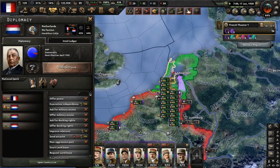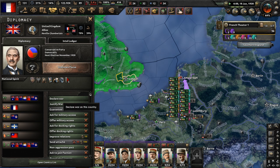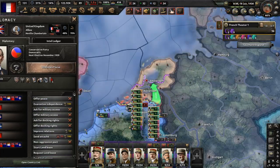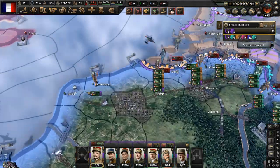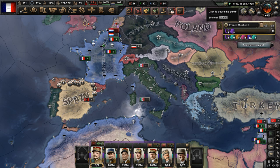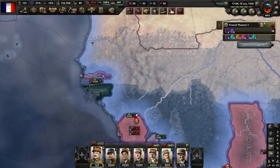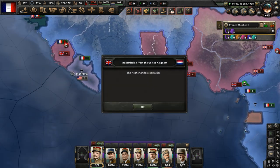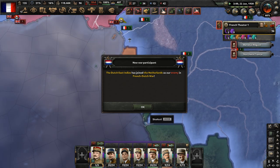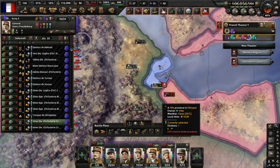I had to worry about world tension hitting 80%, because if it does, democratic governments will be allowed to join factions more easily, which could be a tiny issue for us. So let's declare war on the British now. I hope this all works - I don't want my navy destroyed. We'll have to attack the British from the North Sea area. The Netherlands joins the Allies - no surprises. Henry Giraud has fallen ill. Hold Nigeria, hold the Congo, just distract them for now.